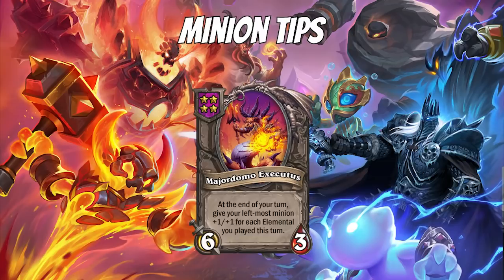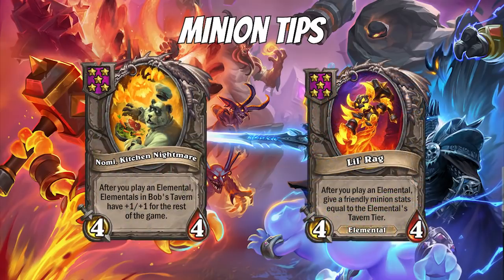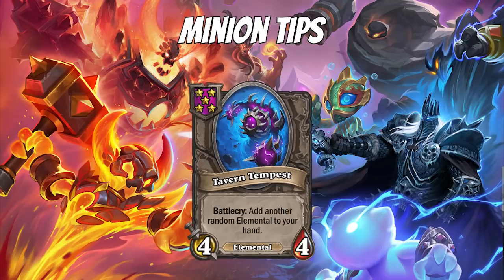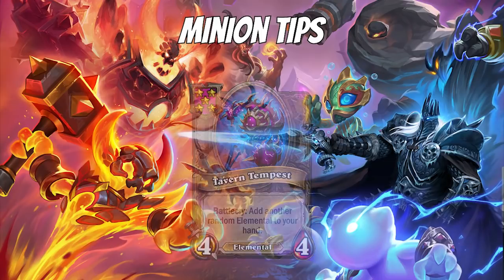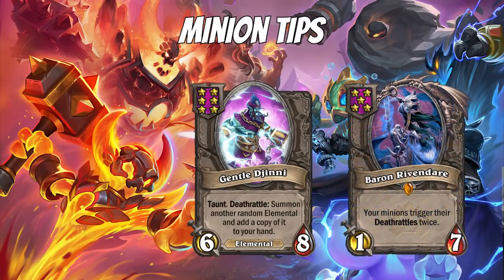Remember, don't pick Major Domo — I hate him. For your Tier 5 minions, Nomi and Lil' Rag are your key pieces, but you cannot switch to Nomi too late — early Nomi is great, late Nomi is bad. Tavern Tempest is the battlecry minion and can give you Amalgadons and more — though you have to be Tier 6 to get the 6-drops. Genie is pretty cool: a trick with Genie is that if you have a Baron, you'll get 2 minions. So if you need to transition into an Elemental comp, consider getting Gentle Genie and Baron going and then you can transition into more Elementals.